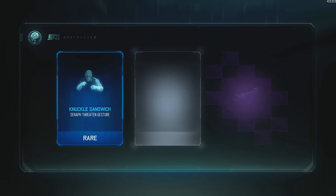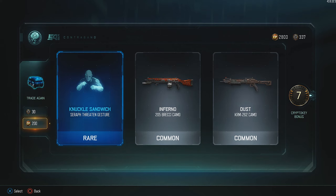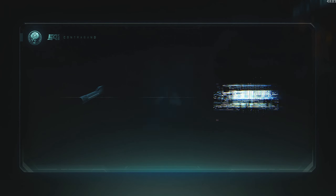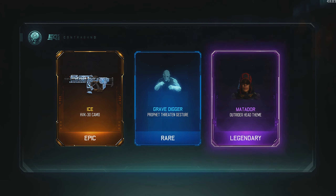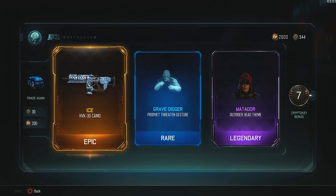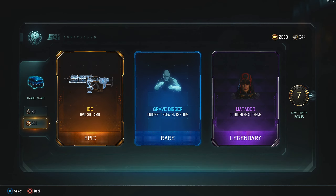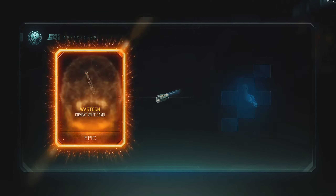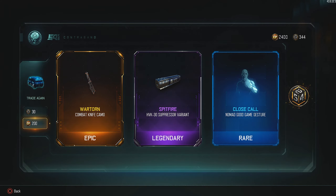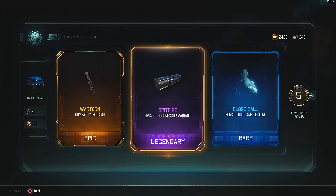Nice, I like the dust camo. Let's continue. Nice, I like the ice camo — that's one of my favorites. Oh cool, I haven't gotten many of these outfits. I really like ice on any weapon, it's really nice. I'll check out that outfit later on. I don't know if I have Wartorn yet on the knife, but that's pretty cool. I like the knife — it's fun going knife-only in this game.